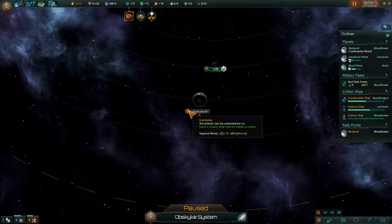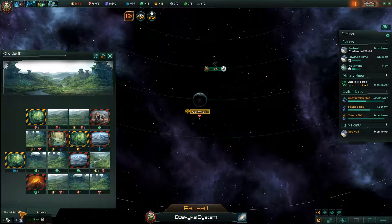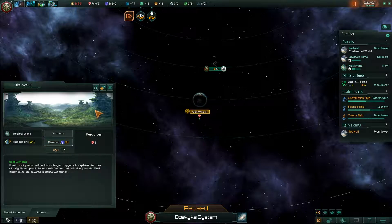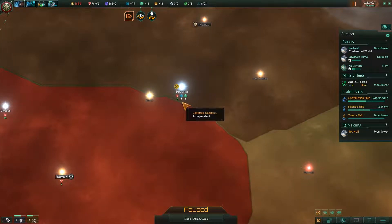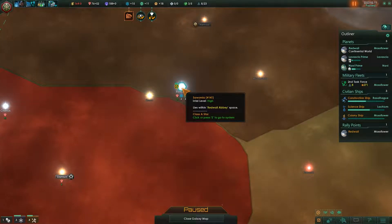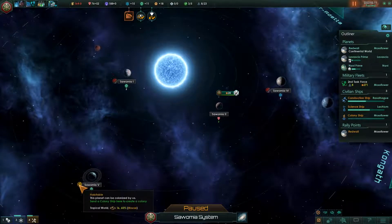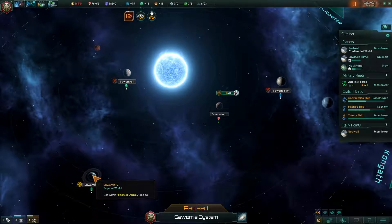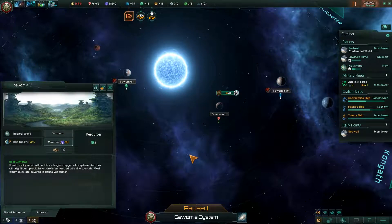I'm going to have to figure out what I need to do to get enough influence to colonize over here, because we do have another colony ship on the way and unfortunately I don't have any other colonizable worlds within my space. As far as I know I couldn't colonize this tropical world because I don't think I have the tech for it yet — I think you have to unlock that stuff.